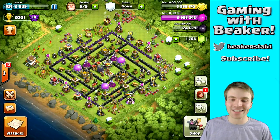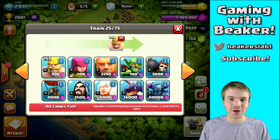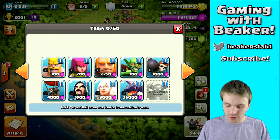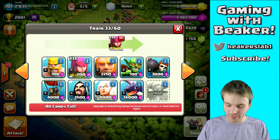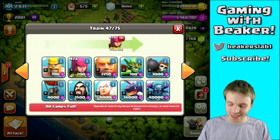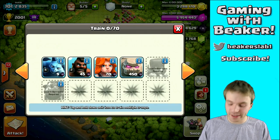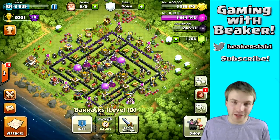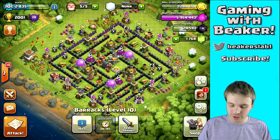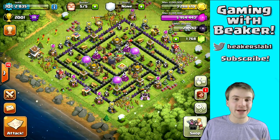We've got an army ready, let's go find another raid. I usually do one barrack of barbs and the rest archers — so one barrack of barbs, three barracks of archers. You can mix this up a little bit; some people like to have more barbs. Archers are good because they can shoot over walls, but they're a little weaker, so it's a trade-off. I also usually get a few minions, because sometimes you can throw one minion on a building and defenses can't shoot it.